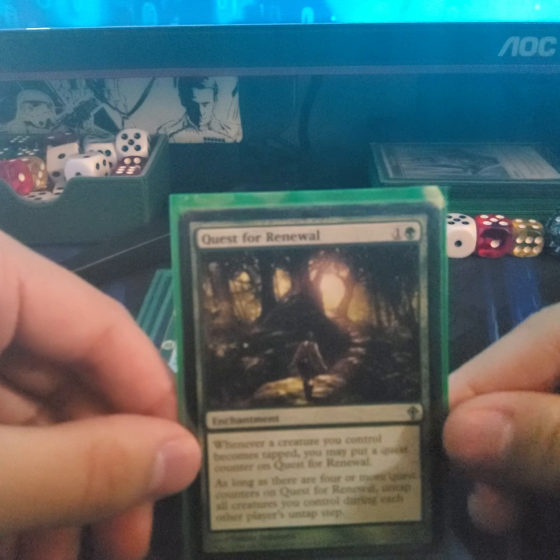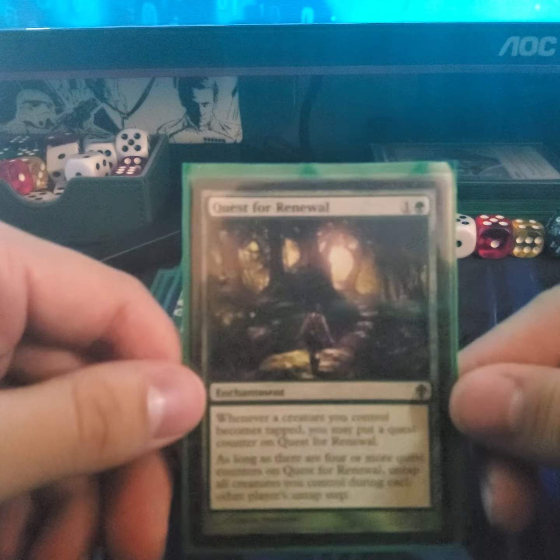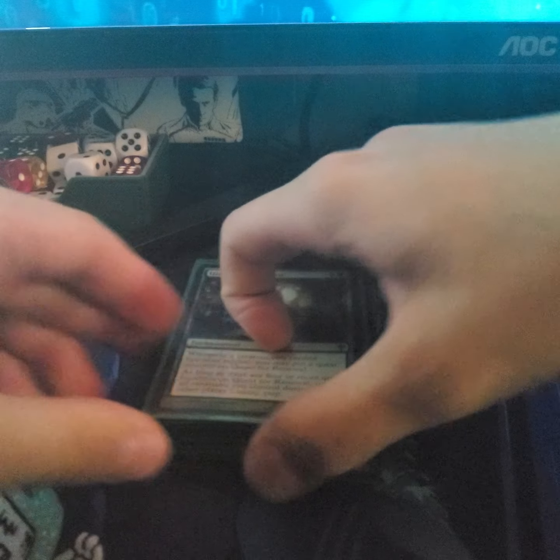Quest for Renewal — whenever a creature you control becomes tapped you may put a quest counter on it. As long as there are four or more quest counters on Quest for Renewal, untap all creatures you control during each other player's untap step. This is good because you can untap Lathril many times. I have four swamps and ten forests.